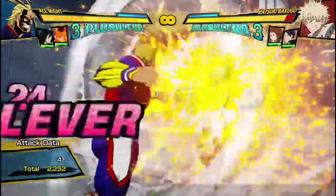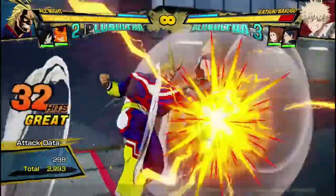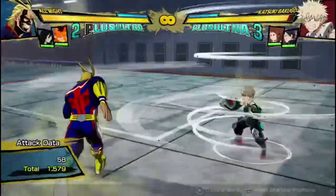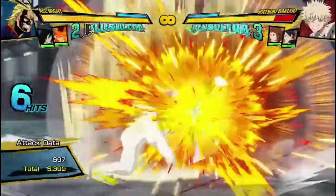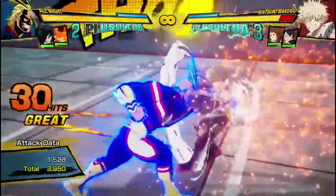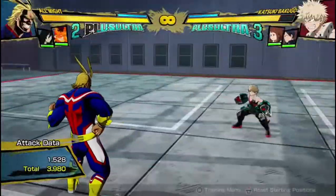A lot of people like to extend their combos by doing this, or something like this, or this into Tilt Bug 2, but I found the best way to get the most damage is to go into his arm move and dash cancel after that, because this move here scales a combo a lot, so if you do long combos after it, you're not going to do as much damage.